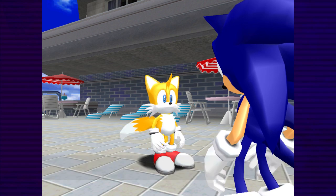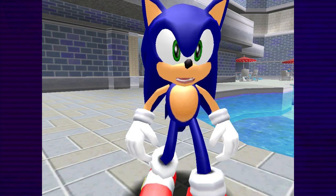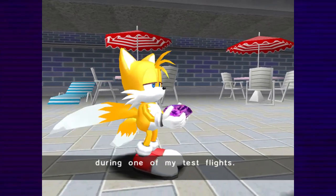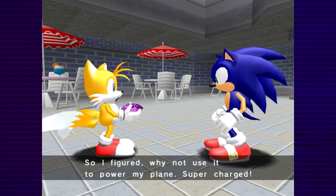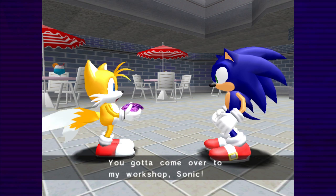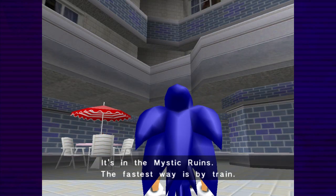Ta-da! Whoa! A Chaos Emerald! Yep, I just happened to find one of the Southern Emeralds during one of my test flights. This thing's got unlimited power, you know. So I figured, why not use it to power my plane? Super charge! You've got to come over to my workshop, Sonic. I've got something I've got to show you. It's in the Mystic Ruins. The fastest way is by train. Let's go!